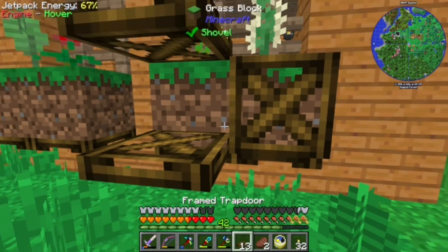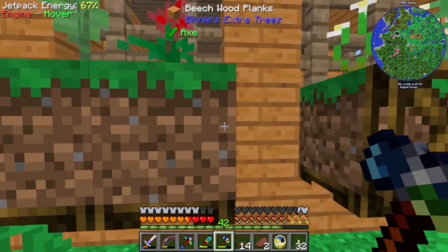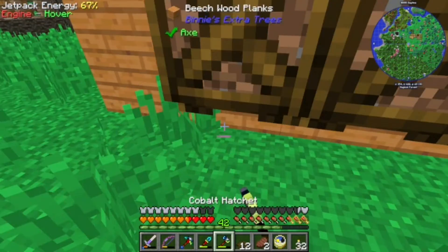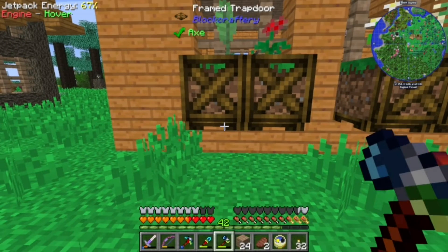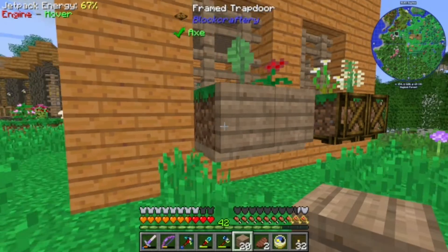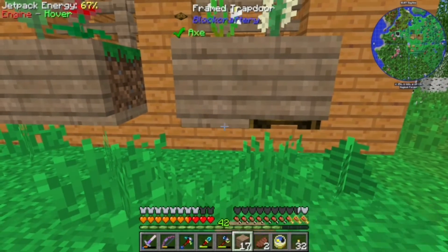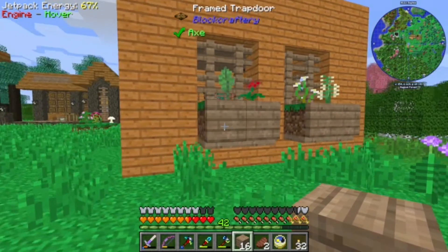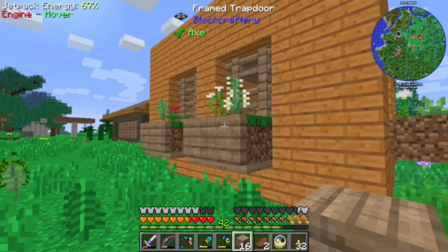We made these frame trapdoors, and it looks like they will just place on top of each other. What you do with these is right-click with the block that you want them to take the texture of, and that's really going to help us out. Because this version of the game is before there was a trapdoor for every type of vanilla wood.